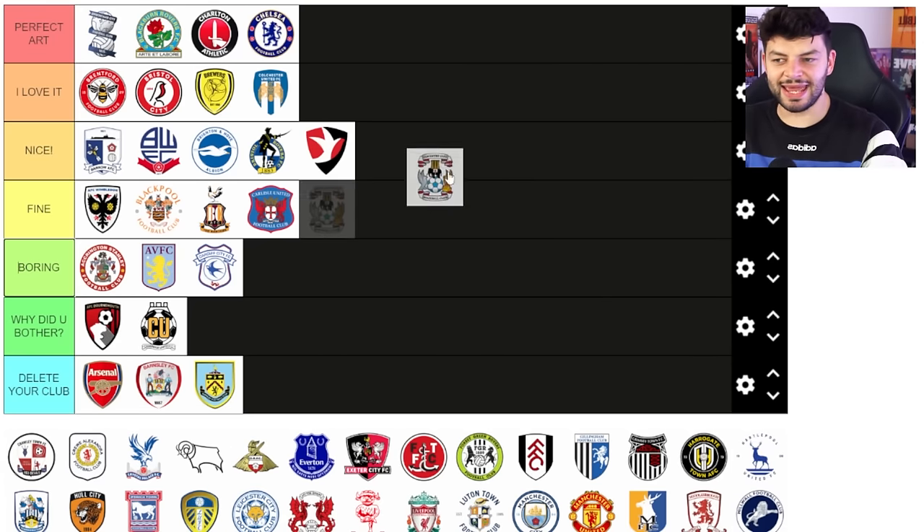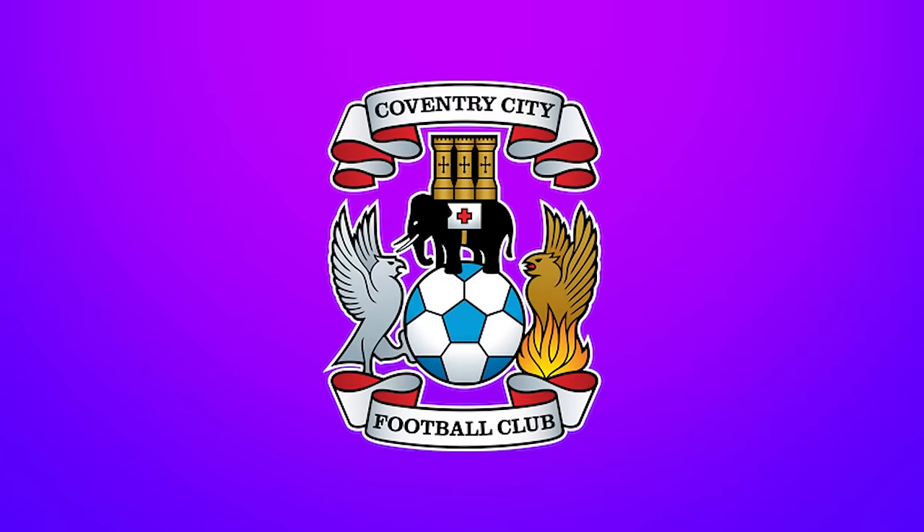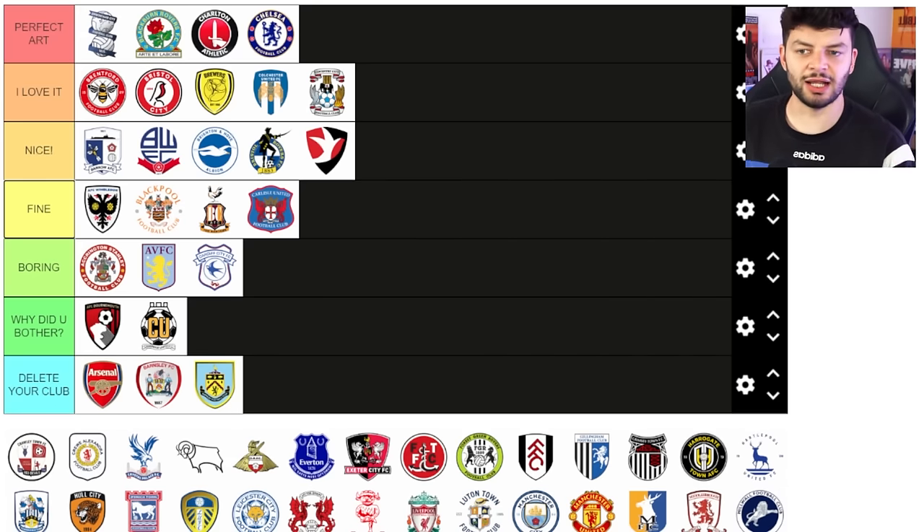Coventry City — I love it. Coventry's badge has got three animals on it, a castle, a football, one bird on fire, two ribbons, and multiple cars. If you needed a badge that was like 'let's put bloody everything on it' — Coventry. I like it and I just really like elephants. I love it — I think it's a good badge.